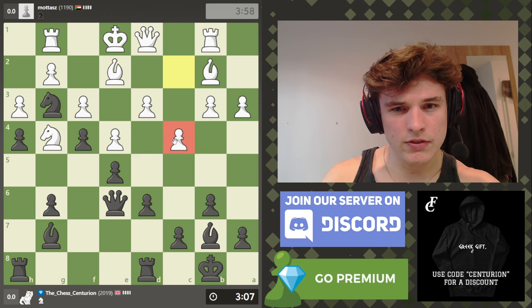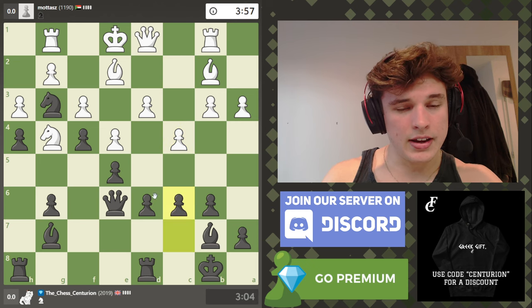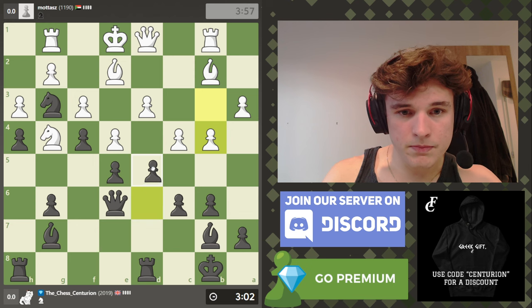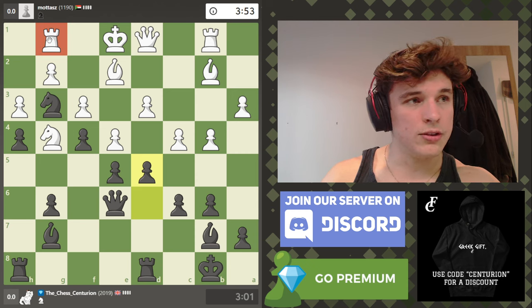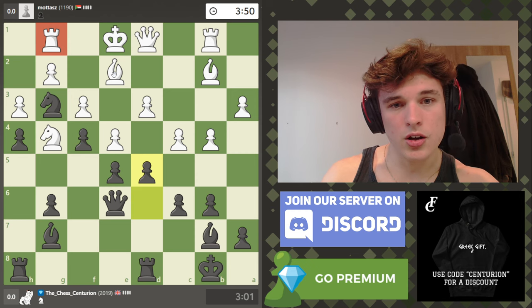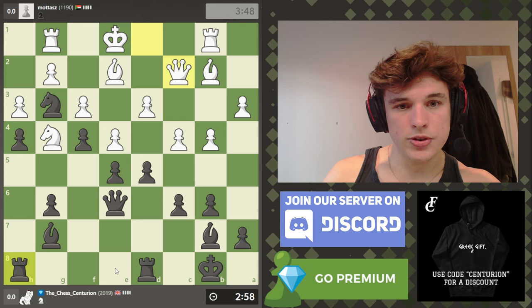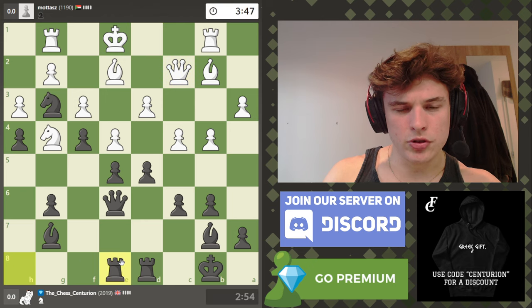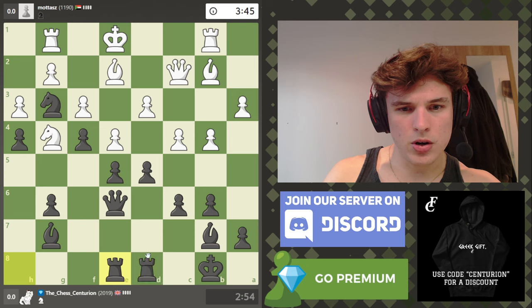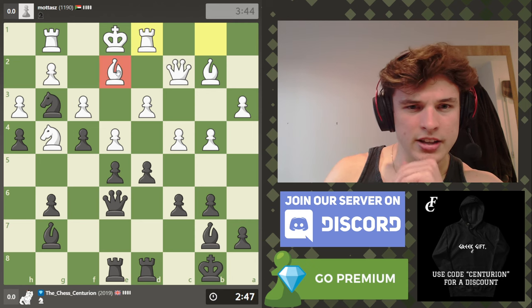My opponent goes c4. Okay, so c5 to me looks like what I should be playing, because my opponent's rook is basically stranded, his bishop can't really do a lot, and I think I have a good amount of pressure down the center of the board — it's slowly building. Let's bring my rook to e8 to get them on these open files. That's fine, I can take the bishop at any time.